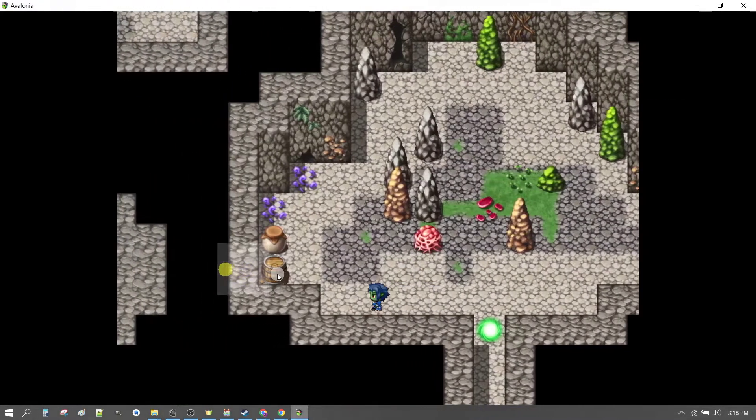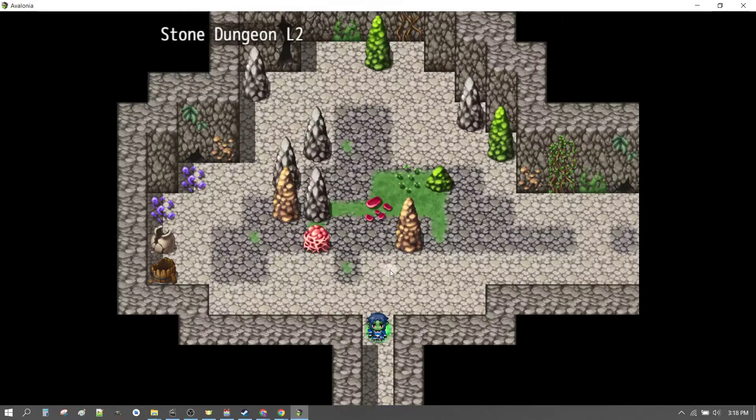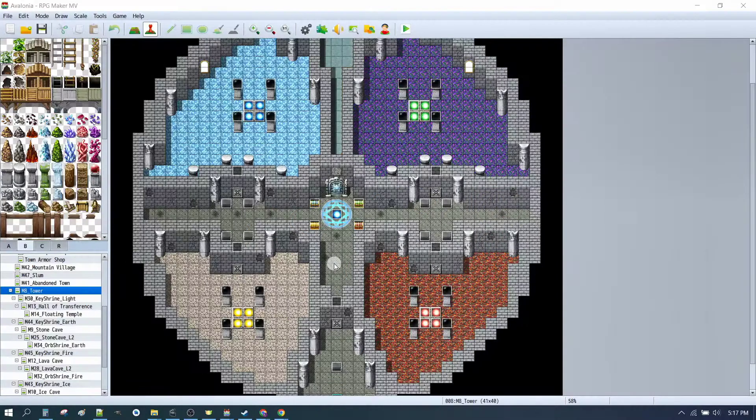Where, just before you do anything else, you make sure you save, because who knows — you might get killed. But luckily, we've fixed RPG Maker, so now instead of dying, you can go on to do the final boss.